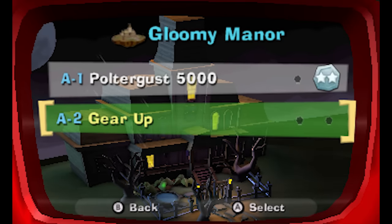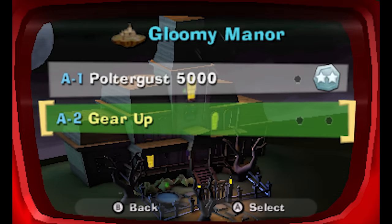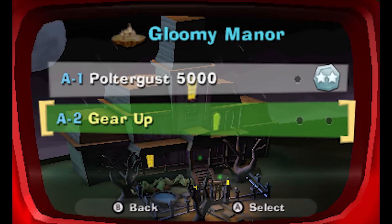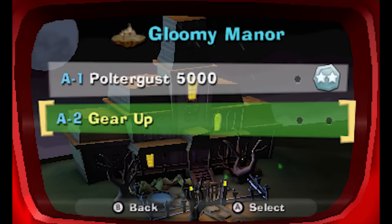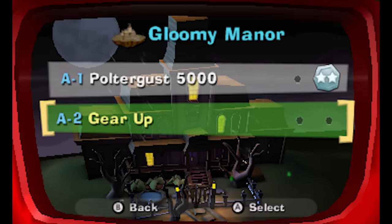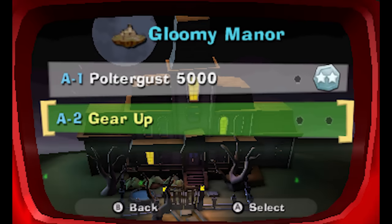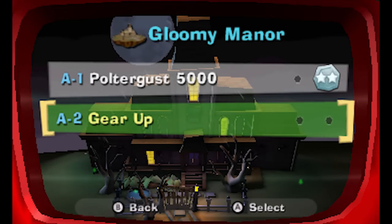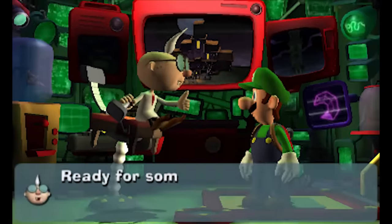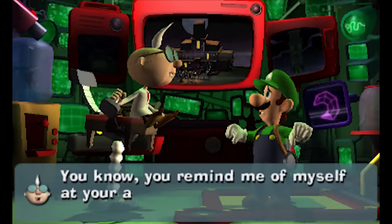What's up guys, Zack Scott here playing Luigi's Mansion Dark Moon. Last time we completed A-1, Poltergust 5000. We didn't get every gem and everything in A-1 — I don't think we'll be able to do that until a few more levels when we have more gear. But A-2 should help us gear up, as the title says. Thanks for all the support and likes on the first episode, I really appreciate it. We're ready for more action!